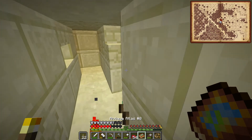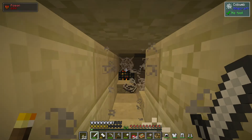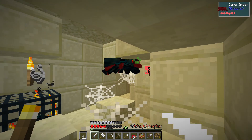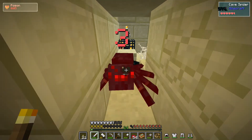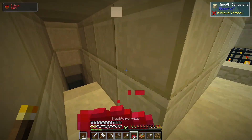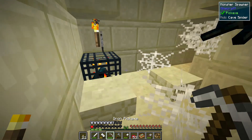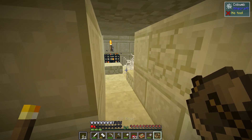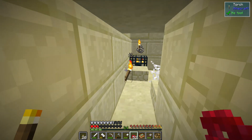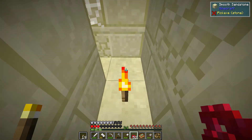Let's eat some berries. One thing I hate is when you've got food in your offhand — if you eat you end up placing a bunch of them by accident. There are a couple of mobs up there; I better be careful, I don't want to die this far from home. That spawner is still spawning them somehow. We don't really need to go that way — let's go down.